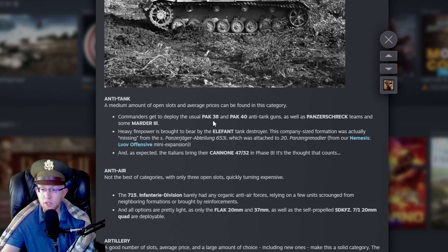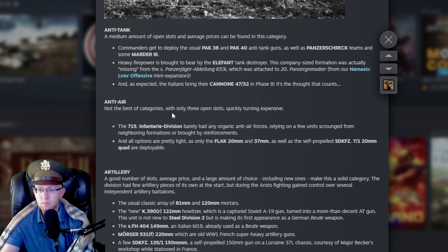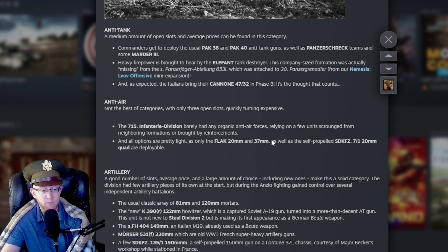Anti-tank: medium amount of slots. Pak-38 — I love the Pak-38 — Pak-40, Panzerschreck, Marder III. These are incredibly efficient. Heavy firepower brought by an Elephant — oh my goodness, this division is shaping up. Italians bring the Breda 47mm, but you only get it in B-Phase, and it's really only useful in A. Anti-air: not one of the best categories, three slots, quickly turning expensive. Options are light: 20mm, 37mm, and an Sd.Kfz. 7/1. The 37mm is solid, especially if it's a Flak 43 — that's phenomenal. Sd.Kfz. 7/1 is always fantastic. This is fine — there are plenty of divisions with small AA tabs that are still very good.